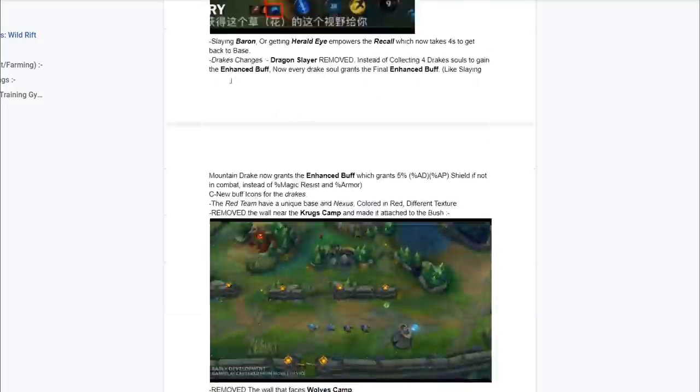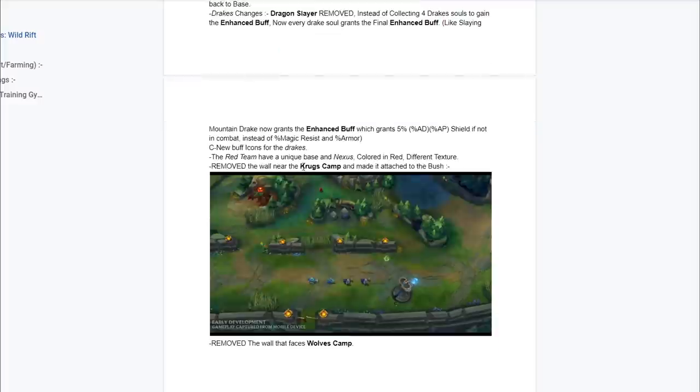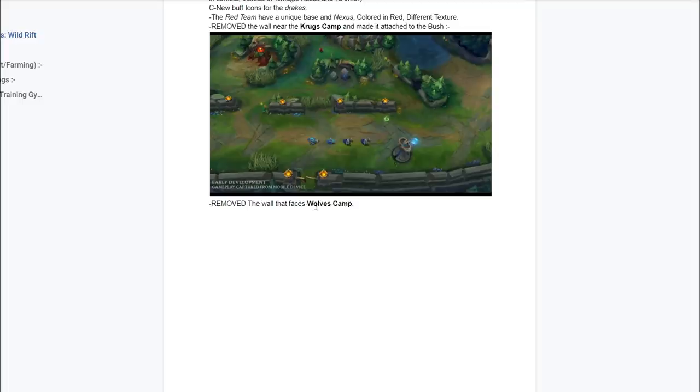There's going to be changes to the drake. The dragon slayer is removed. Instead of collecting four drake souls to gain the enhanced buff, now every drake soul grants the final enhanced buff. For example, if you slay the Mountain Drake it now grants the enhanced buff, which grants 5% AD and AP shield if not in combat, instead of percentage magic resist or percentage armor. As you guys can see, they removed the wall near the Krog's camp and made it attached to the bush, and they removed the wall that faces the wolf's camp as well.